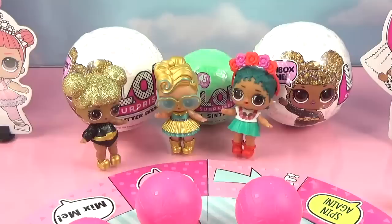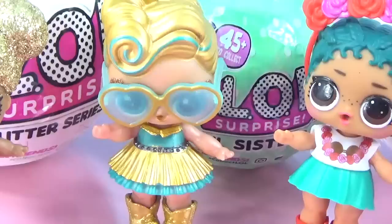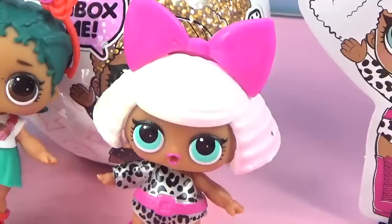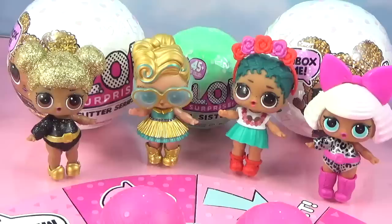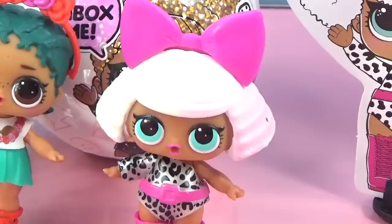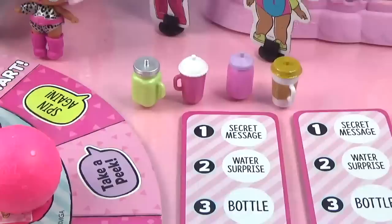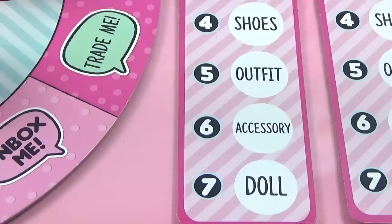To keep things simple and keep the board from being blocked, we'll use our bottle moving pieces. Our four special players are Queen Bee, Lux, Coconut Cutie, and Diva! They're all excited to play. How about you vote in the comment section who you think is gonna be the winner - Queen Bee, Luxe, Coconut Cutie, or Diva? Leave your answers down below!